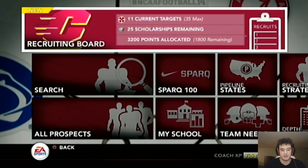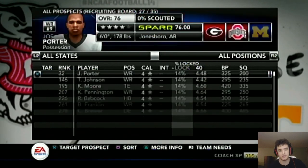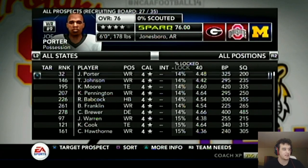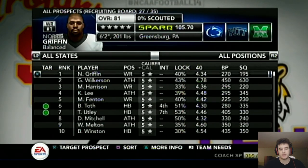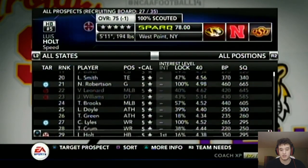At this point, once you've decided how many points to put on each player and have extra points left over, go back into all prospects and find more players. Another way to find guys that are easier to get is to sort by lock percentage. By midseason, there will be a lot of guys around 20% and a lot around 70%, without much in the middle. Look at lock percentage as an indicator that teams are not putting points on them. You can also do this by caliber — find a high caliber player with around 14% lock and there's a good chance you can get him by dumping all your points in.